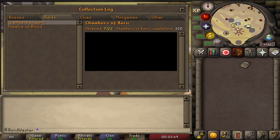If you guys can remember from my last video, I was talking about how pathetically bad my raids luck was - one item in 270 total raids. Well, I worked on that, I worked on my solos, and as you guys can probably see from this lovely number on screen, some things may have turned around. 7 out of 22 in 320 total Chambers of Xerics completions now, aka CoX.